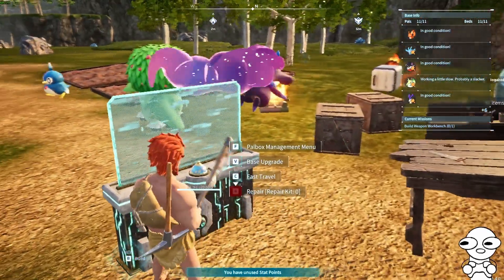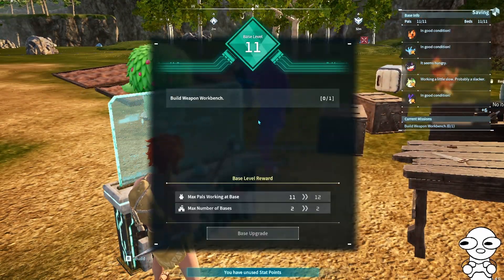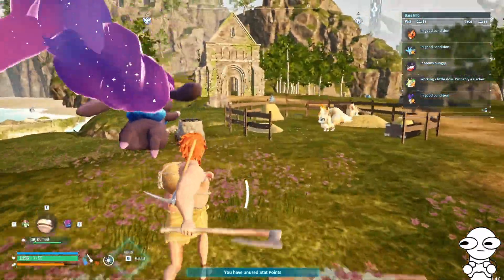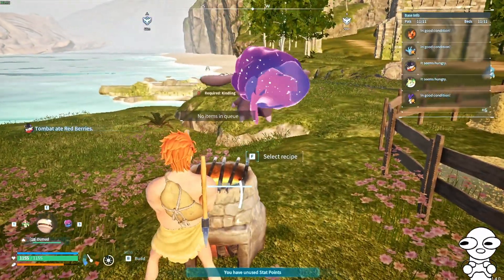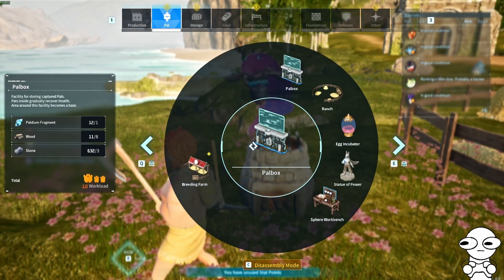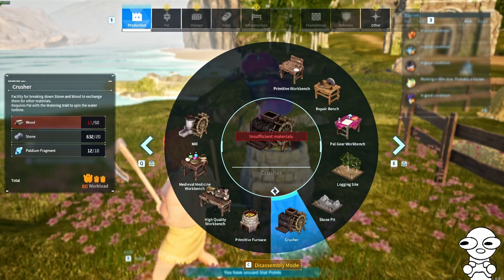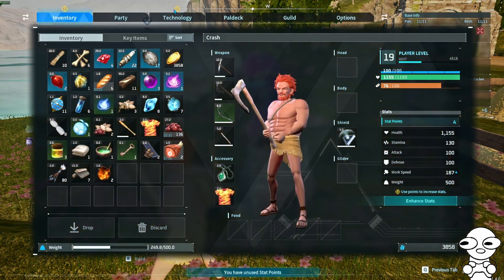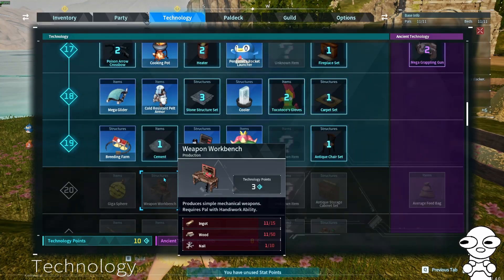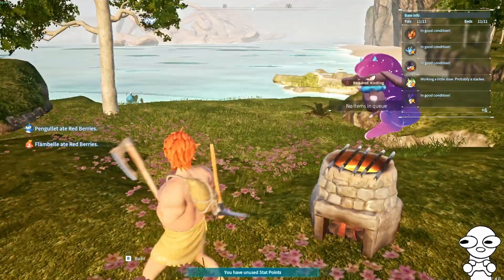How's it going guys? We are back with Power World. I need a Weapon Workbench. What do I need for that? Where is that? Where's Weapon Workbench? Oh wait, I haven't unlocked it yet, have I? That's next level. Alright, that is easy then.